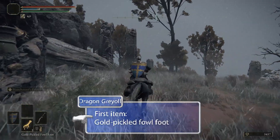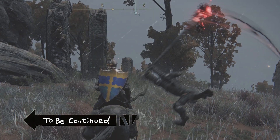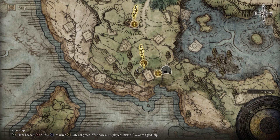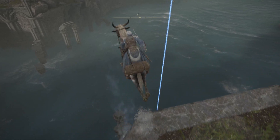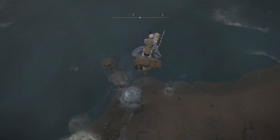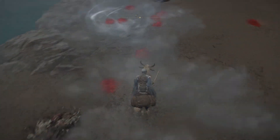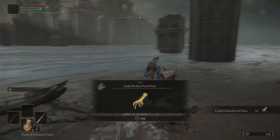The gold pickled fowl foot is a consumable that boosts your rune gains by 30% for 3 minutes. We can get one the easy way or the hard way. The easy way is to head south of the First Step Site of Grace onto the beach. You can safely jump down lethal falls as long as you land near a jump pad. Then just dodge past the ambushing skeletons and pick up the free gold pickled fowl foot.